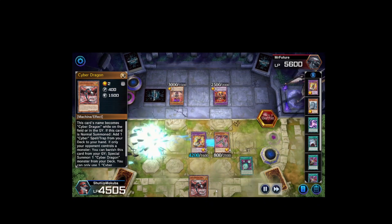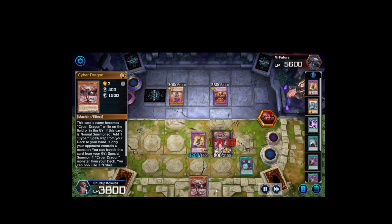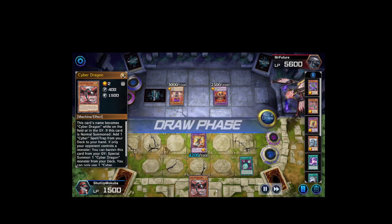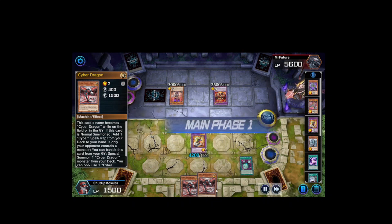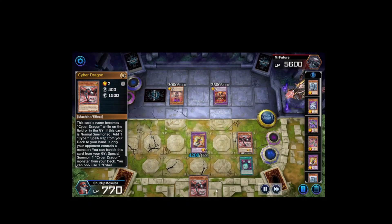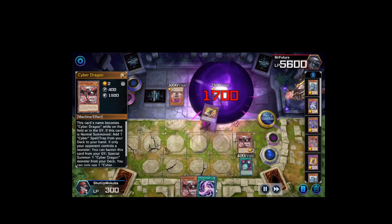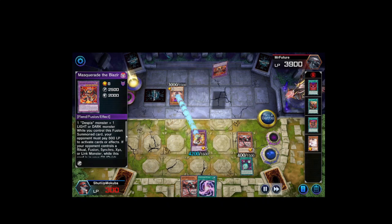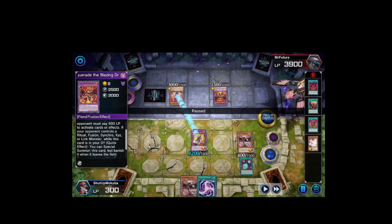He attacks over my Rampage Dragon then attacks over my Chimera. I forgot Chimera's graveyard effect isn't useful here, so I end up taking 700 damage. Now I activate Camaraderie Rampage's effect to send two cards to graveyard to get two more attacks this turn. I special summon Core, activate its effect to add Cyber Load Fusion. In battle phase I attack over his Masquerade Dragon — then I completely forgot Masquerade Dragon has that graveyard effect.